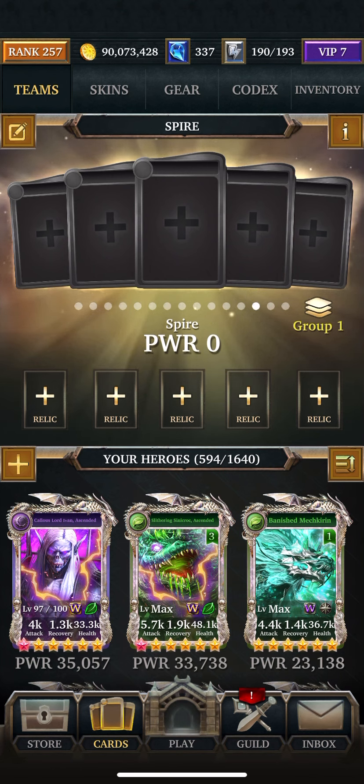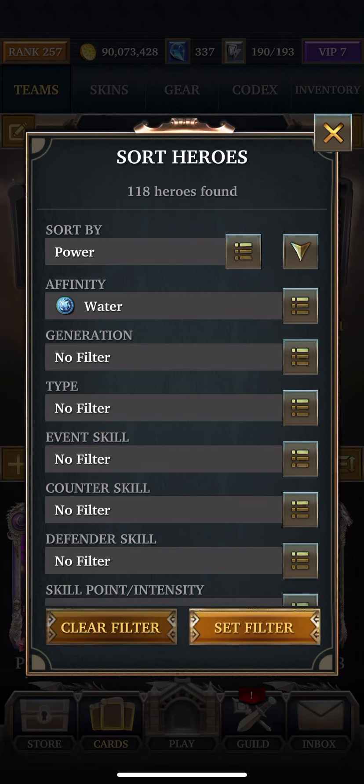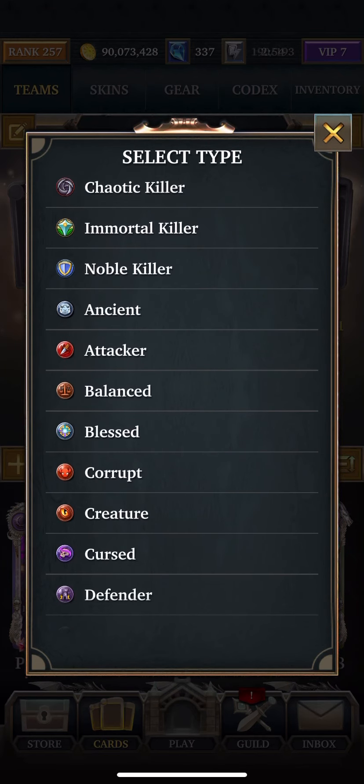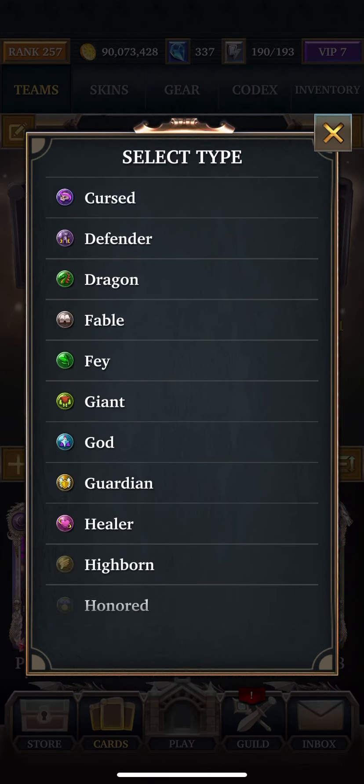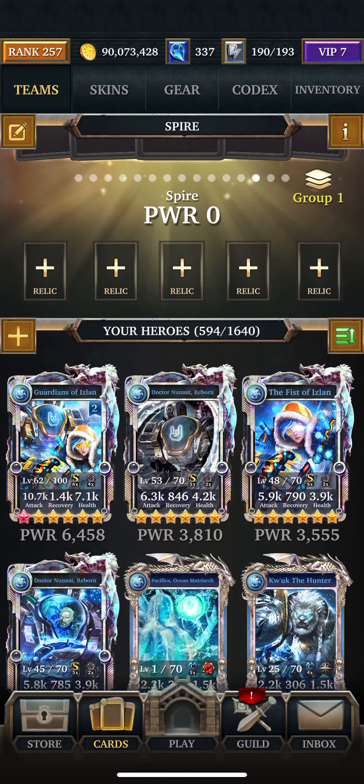There is no Aegis, but the health is kind of high, so you're obviously going to want to use the best cards you can, the best setup you have. The attack is 23,059, the health is 554,904,006, and the defense is 115,606.